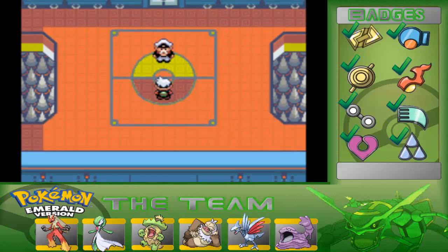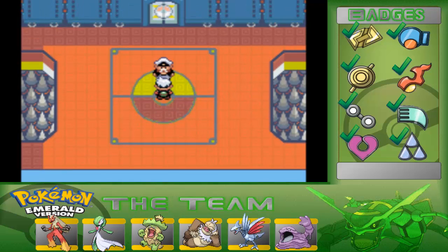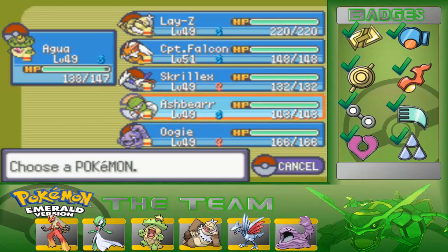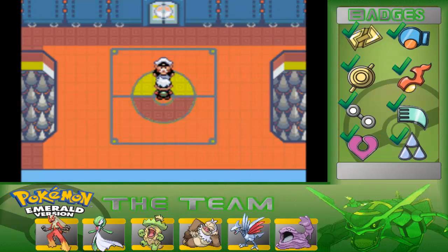In the last episode, we took care of Glacia, the Elite Four member who wasn't as annoying as Phoebe. This episode, we're taking on the final Elite Four member. Who the hell are you? But first, before I do that, let me go ahead and swap over to another Pokemon. Ashbear hasn't gotten much of a fight yet, so out of all the five team members, I think Ashbear needs this the most, so let's go ahead and talk to him.